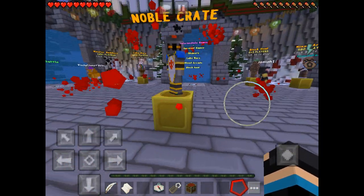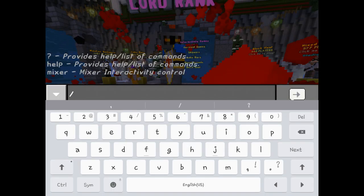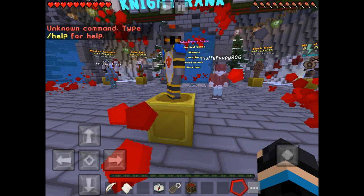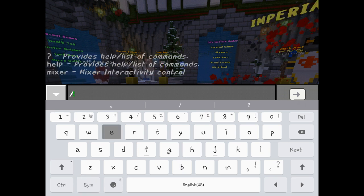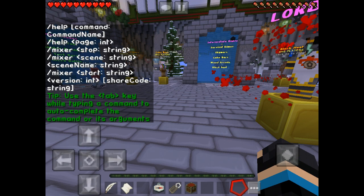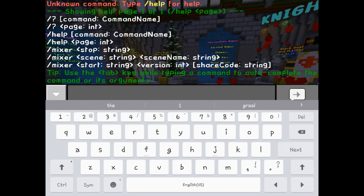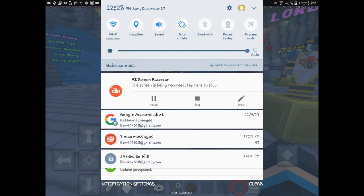How do I activate my pet though? I'm trying backslash ward, I don't like backslash help. I'm just gonna pause the video and figure out how to activate this.